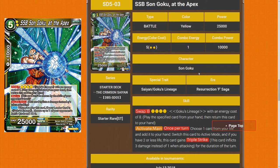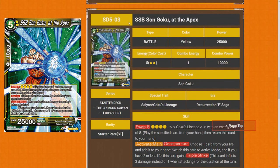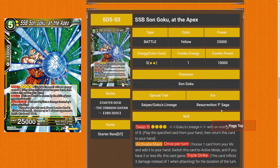Super Saiyan Blue Sun Goku, the Apex — swap for eight. Activate Main: choose up to one of your life and add it to your hand, switch this card to active mode. And if you have two or less life, this card gains Triple Strike. This is a decent end game. Because you're playing mono yellow, you can bad-ring their attack and this card can just steal games from people. Very strong card. I'll leave it at four star — I don't think it's going to be meta defining though.